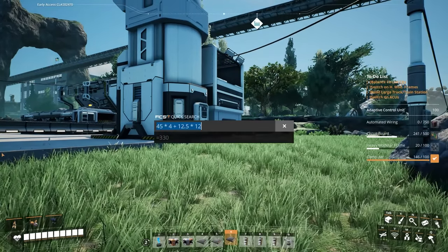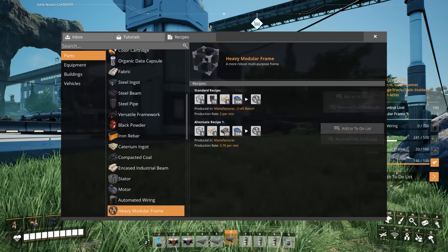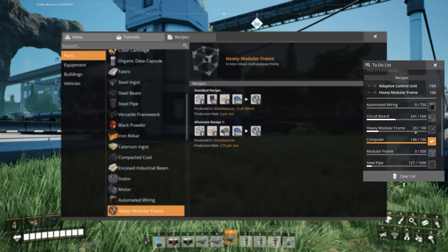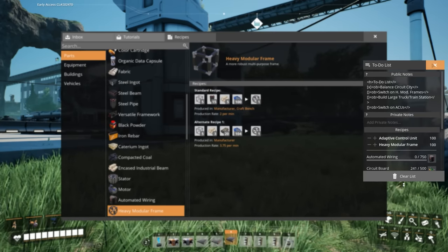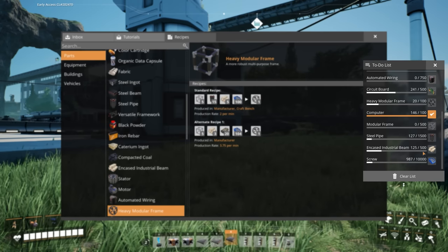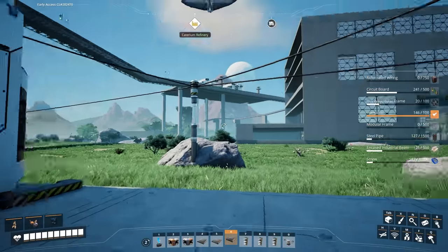You can type in a recipe for something — let's say heavy modular frames — and we can see the two different recipes. I'll go with this one and add it to the to-do list. I'll type in 100, because that's what's required for adaptive control units — we need 100 heavy modular frames. I crafted 20 between episodes. We want to make 100 in the background instead of me clicking that button for ages. What we need is 500 modular frames, 1,500 steel pipes, 500 encased industrial beams, and 10,000 screws.